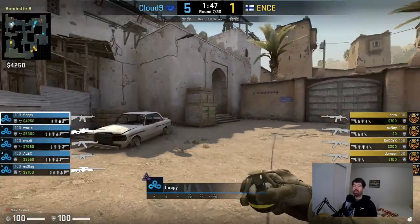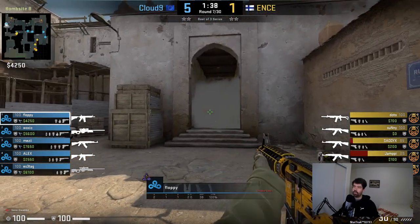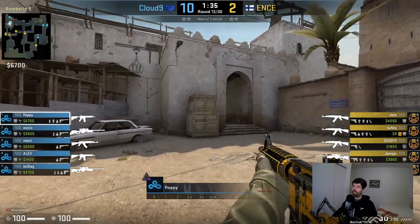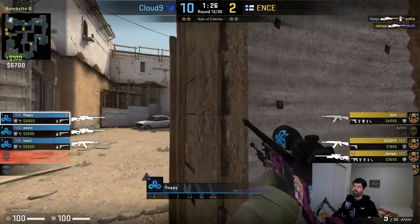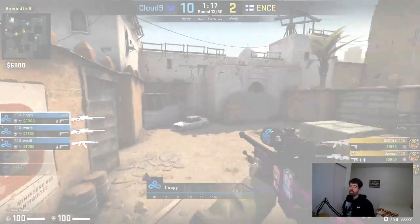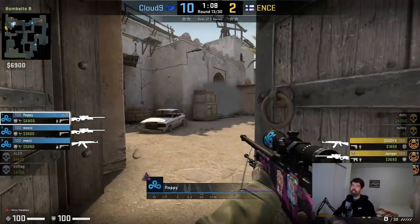Round seven: Floppy Molotovs as usual, but right as it runs out, he drops a smoke at the entrance. He does this because Woxic is actually pushing up cat and holding an aggressive angle, so Floppy has to hold the line on B site. Round 13: playing with S-tag who dies. Floppy picks up the op, takes the initial engagement, gets a kill, drops the flash, then peeks the left side as the flash pops to his right — blinding people coming out the door and earning another kill.